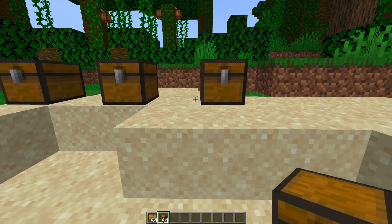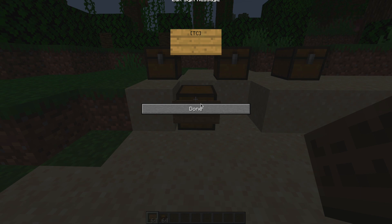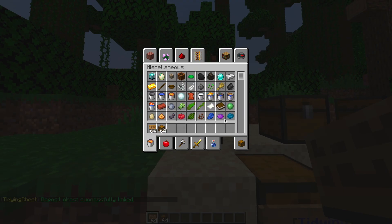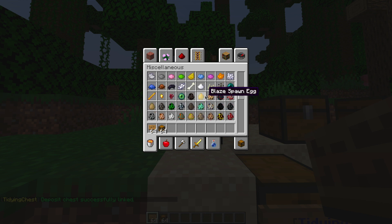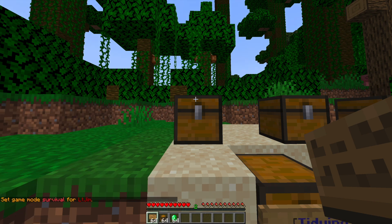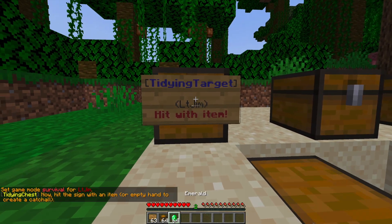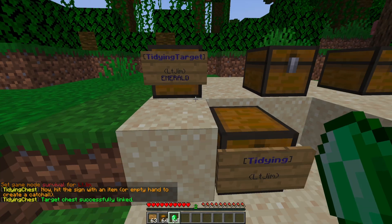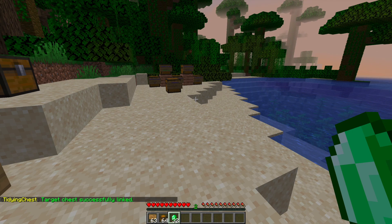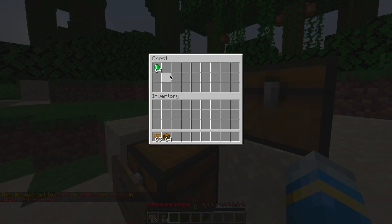Let's go ahead and place three chests down — these are going to be our target chests — and place one down to be our deposit chest. Stick a sign on it and write square brackets TC, which is going to be the chest deposit. Then pop a sign on one of the target chests and pick whatever item you want — I'll pick emerald. Go into game mode zero so you don't destroy the sign, do brackets TT brackets, then hit it with whatever item you want — hit it with an emerald — and that will link it with emeralds. So if we put emeralds in the tidy chest they will pop into the target chest.